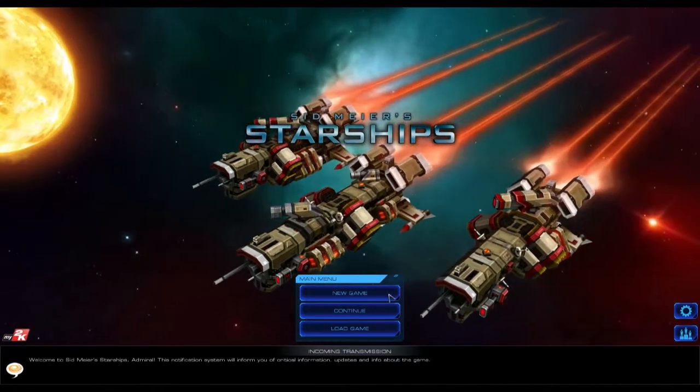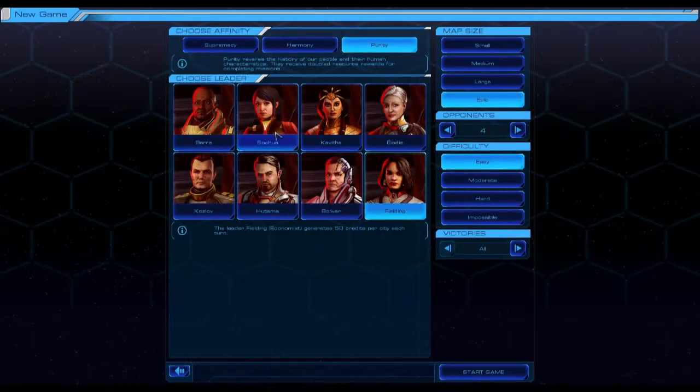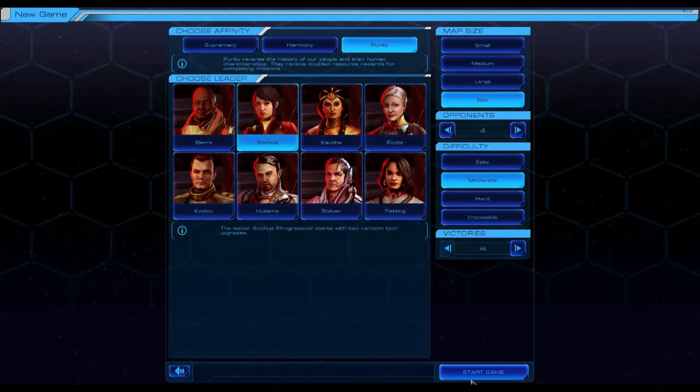So first off, Sid Meier's Starships — let's go for a new game. You get to choose your affinity. If you've ever played Sid Meier's Civilization: Beyond Earth, you'll probably recognize a few of the faces. I'm going to go with Purity. Purity preserves the history of our people and their human characteristics — they receive double resource rewards for completing missions. I'm going to choose Socha because you start off with two random tech upgrades. Tech upgrades are good. We'll go map size epic, put it on moderate, and put all the victories on.